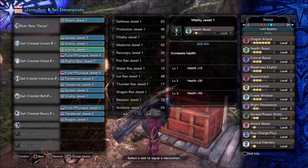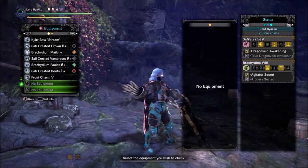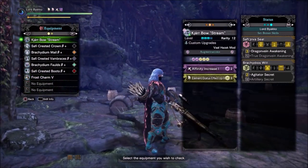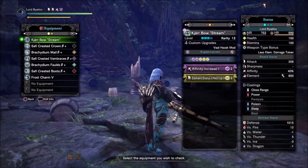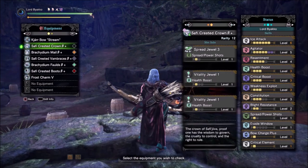Consider this version of the builds very element focused. The Water and Ice Bow builds are going to focus more on the raw damage side because of the limitations of each bow. The Ice Bow has high element but very low raw, and the Water Bow lacks power coatings.